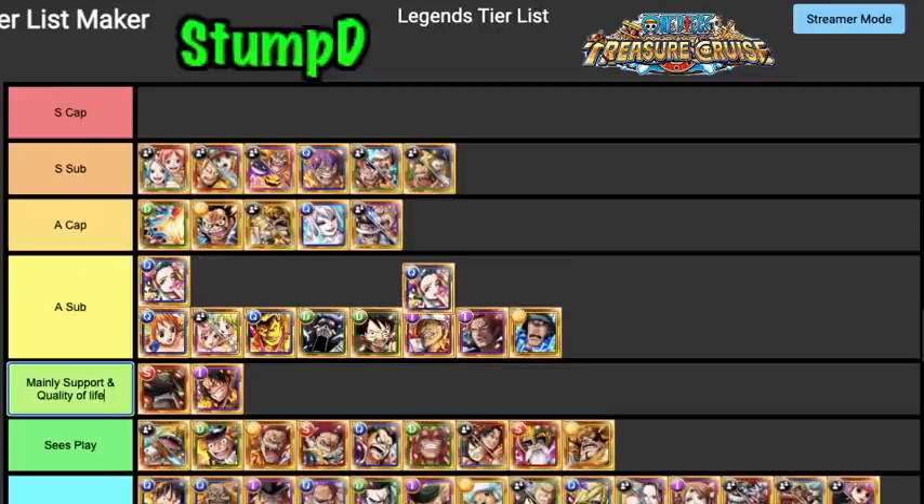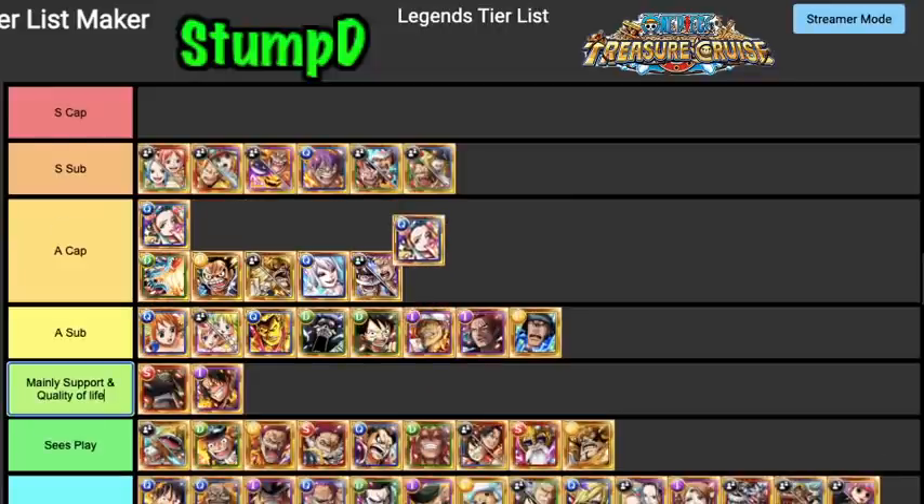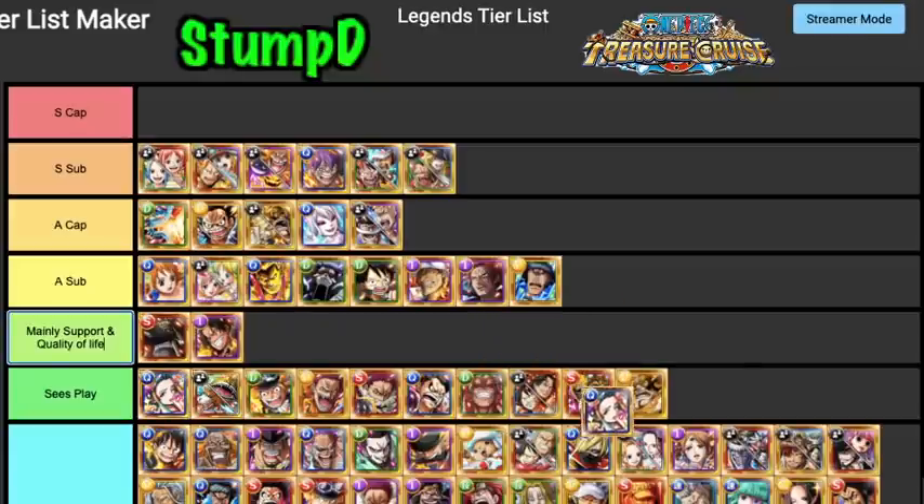Komorasaki is actually a very underrated unit — I'd put her around A Tier Captain. But there are a lot of characters that do what she does better. She doesn't really provide too much besides damage, healing, and a decent attack buff. For that I'll put her in Sees Play. She and Halloween Ace are probably the two most underrated legends, but there are just units that do what she does better.